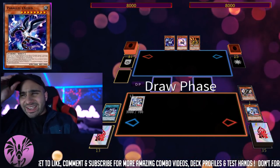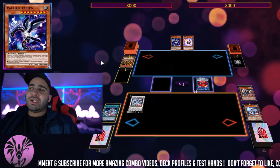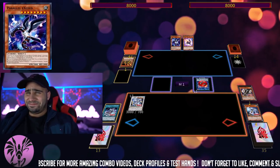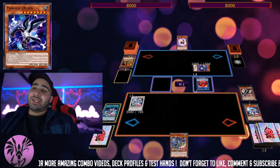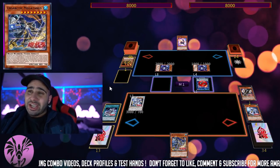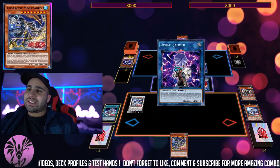Now we make Serpentryon pretty much the exact same way we did for combo number one, except we don't have the insurance policy for Nibiru, because I decided to show this as a three card opening hand instead of four with Alistair. Our opponent is going to believe they're in Happyland by getting a lot of searches, but we're also searching from Serpentryon into Megatanus — which is the Book of Moon, by the way, it's a level 8, so that's why it's an interruption.